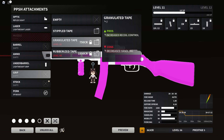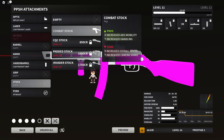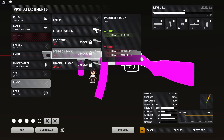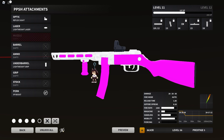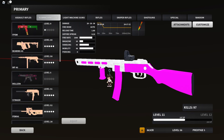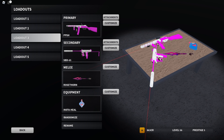I'm going to throw in some granulated tape, and maybe a padded stock or the invader stock down the line, just because the recoil is very high. It's actually not bad with the grip if you can control it.